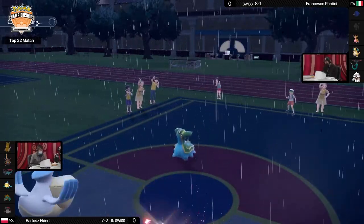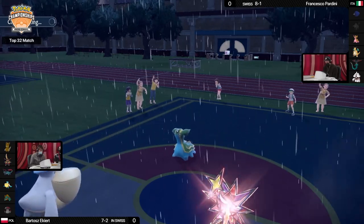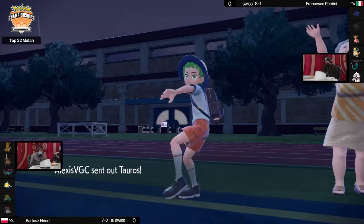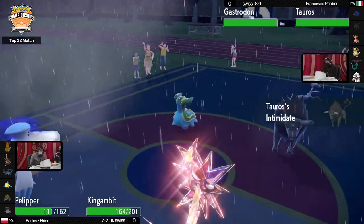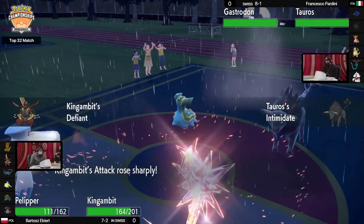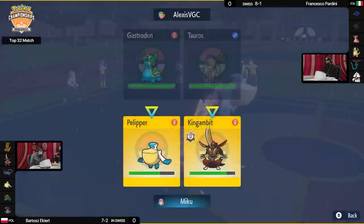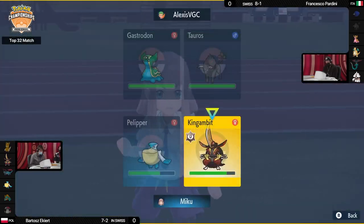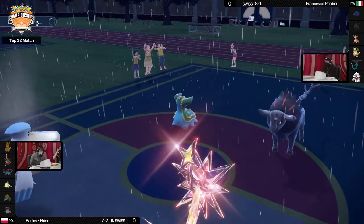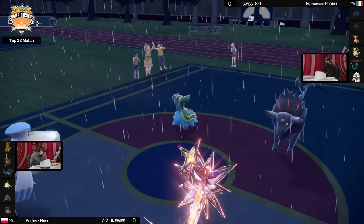Very nice targeting from Bartosz — if he'd gone for Hydro Pump into the Garganacl slot, it would have been completely absorbed by Gastrodon's Storm Drain. Breaking the Multiscale on turn one meant Hurricane plus Kowtow Cleave was strong enough to pick up the KO. Now Tauros is forced in, Intimidating both of Bartosz's Pokemon and activating Defiance on King Gambit. King Gambit is now extra strong and Kowtow Cleave powered up by Dark Tera will deal massive damage to Gastrodon.